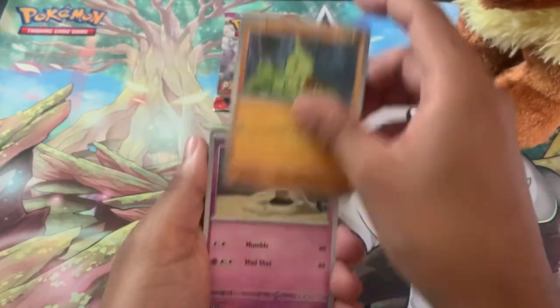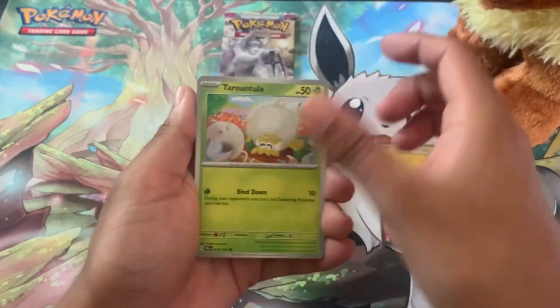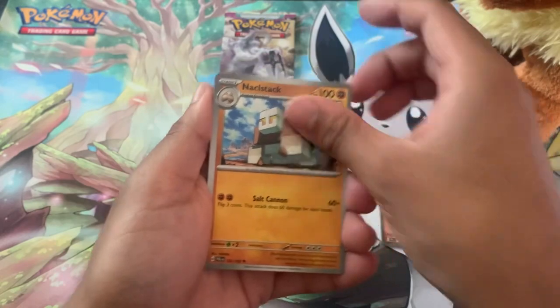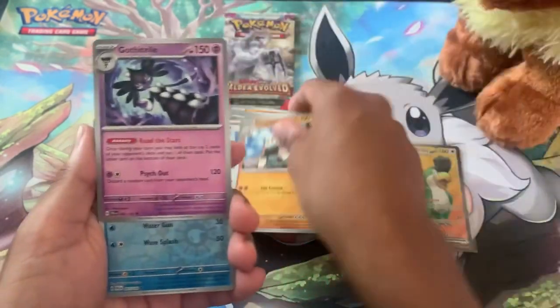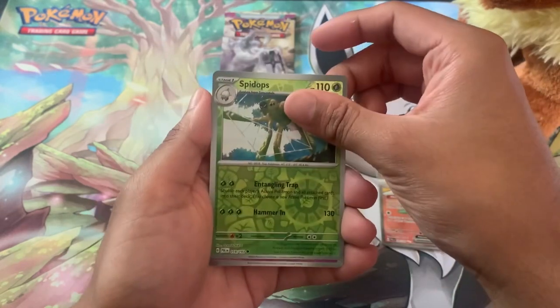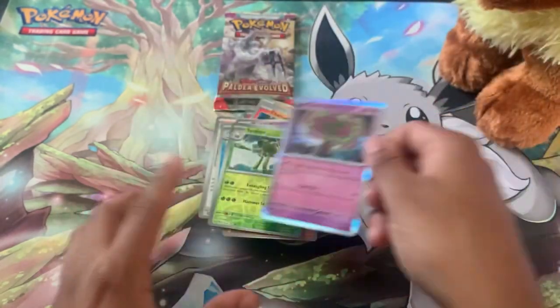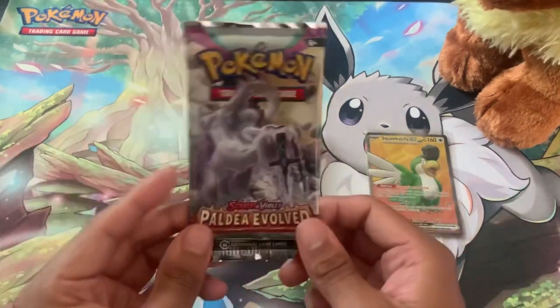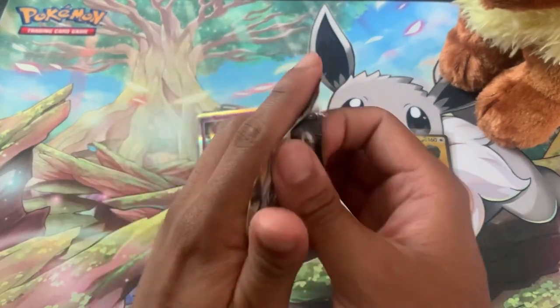Let's go — Braviary, Sandaconda, Torkoal, Sharpedo — and a Maschiff. Gossifleur reverse holo, Clawitzer reverse holo, Spidops reverse holo, and a Spiritomb. Wow, surprise. We only got one hit but hey, can we get something from the bonus pack? I don't know, we'll see.